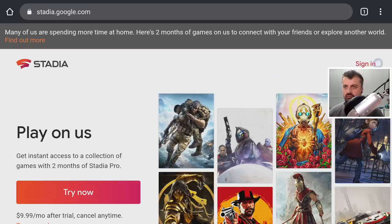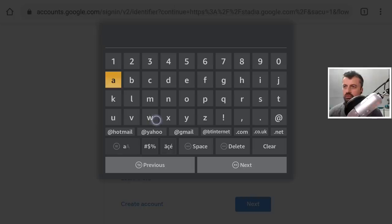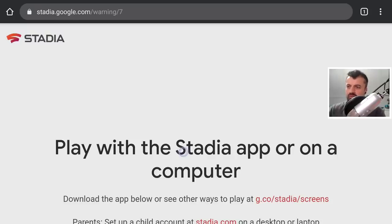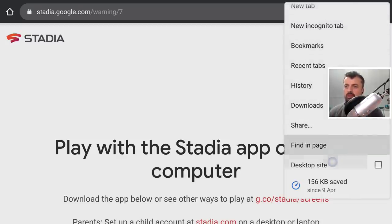Click 'Sign In' since we've already registered. Click Add Account and log in with the same account you registered for Stadia. After accepting two-factor authentication, you'll get a message saying Stadia is not compatible with the current device. To get around this, bring up the virtual mouse, go to the top, click the three-dot menu, scroll down, and click 'Desktop Site'.